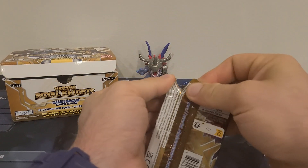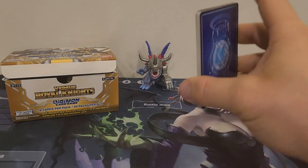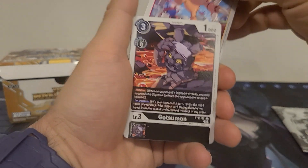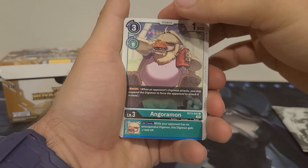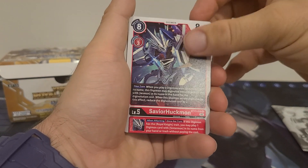Starting off we got Gaomon, Lilamon, Agumon, Gatsmon, Fenskomon, Ingoromon, Gaugomon, Salomon, Savior Huckmon.